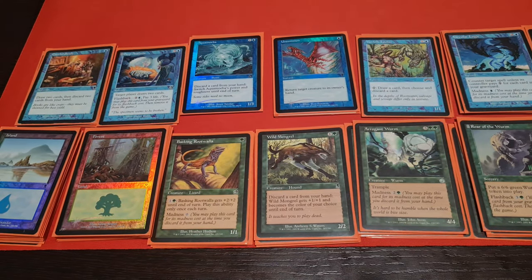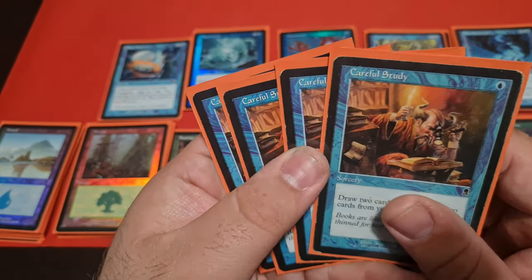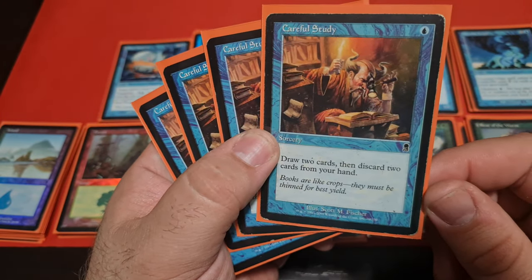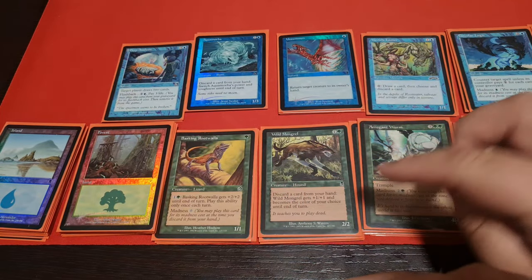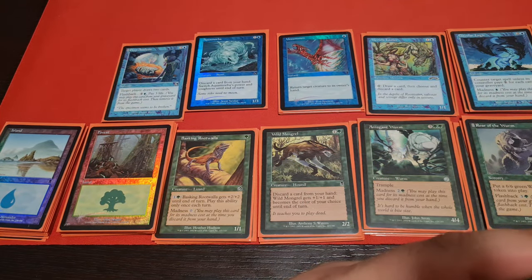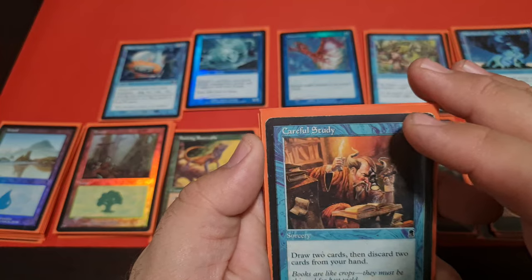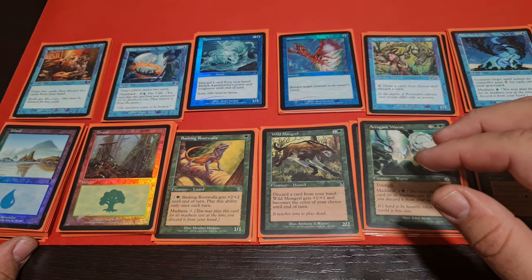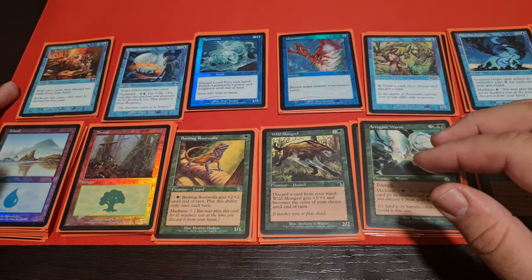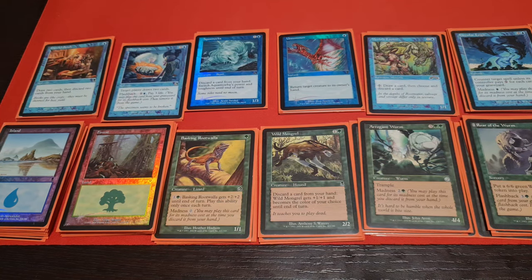Speaking of non-creature spells, there aren't that many. There is the absolutely wonderful Careful Study — draw 2 cards for 1 mana, then discard 2 cards from your hand. Why not discard a Rootwalla and Roar of the Wurm, or Deep Analysis and Wonder? All of these are good choices — very fast, very powerful card advantage. Careful Study was later played in other archetypes, even Reanimator in one of its iterations — maybe not the most powerful one, but definitely quite interesting.